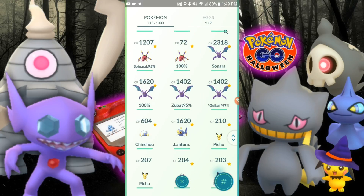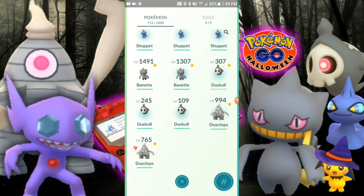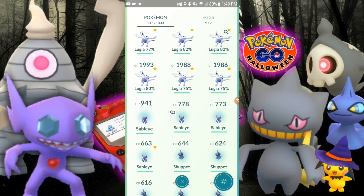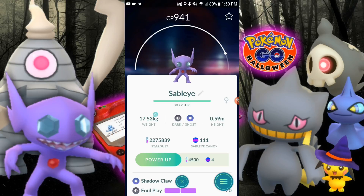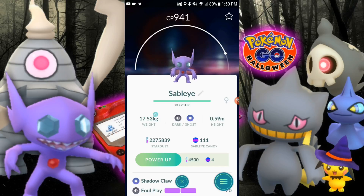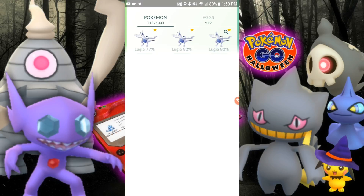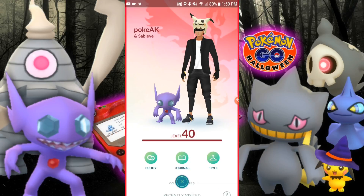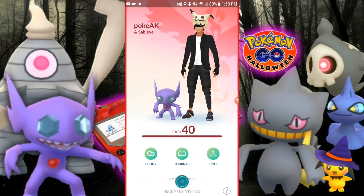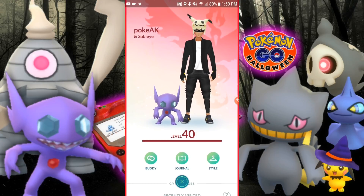I'm going to get back on my grind and see what I can find. I'm really wanting that shiny Sableye, because it actually looks different — some Pokémon are just a slight shade different from the original, which is neat. But this one is completely different: gold. Oh my gosh, I want it so bad. All right guys, take care, thanks for watching. I'm really liking my avatar with this style — the yellow gloves with the yellow line shoe and the Mimikyu hat that is a lighter yellow.